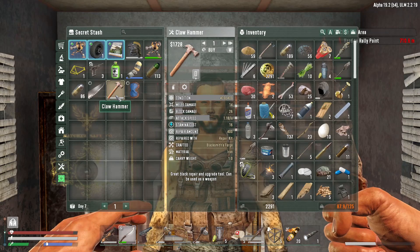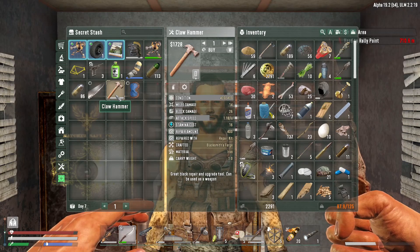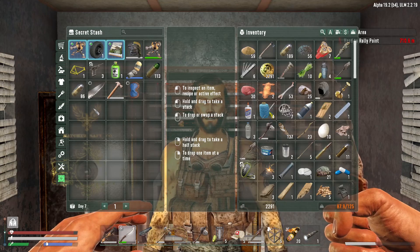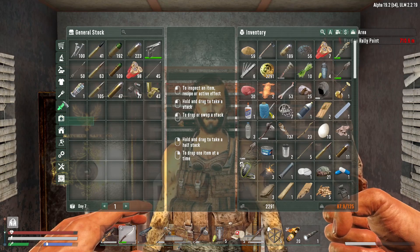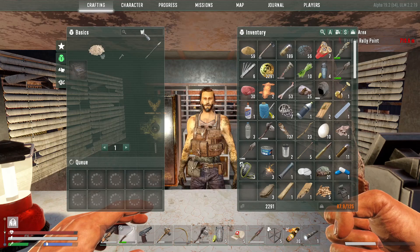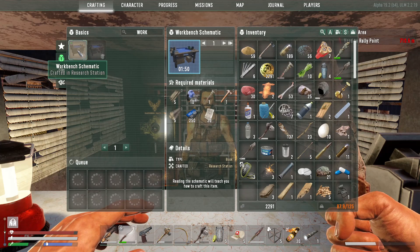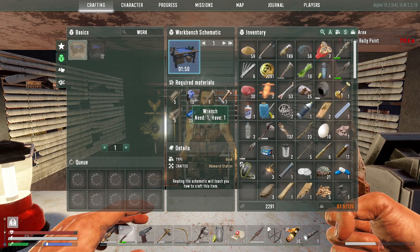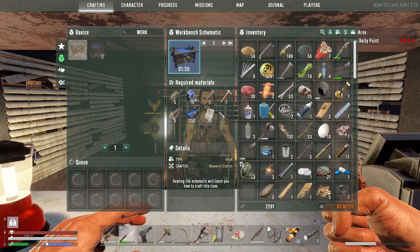We need a claw hammer for the workbench - that's a big question mark. Should I buy the claw hammer? Because if not, I need to find it in loot. There are some schematics also. For the workbench we need to craft a schematic at the research station: tier one, 10 mechanical parts, five iron plating, wood, research data, paper, a wrench - and we need a claw hammer. That's the big question mark. When does it restock?